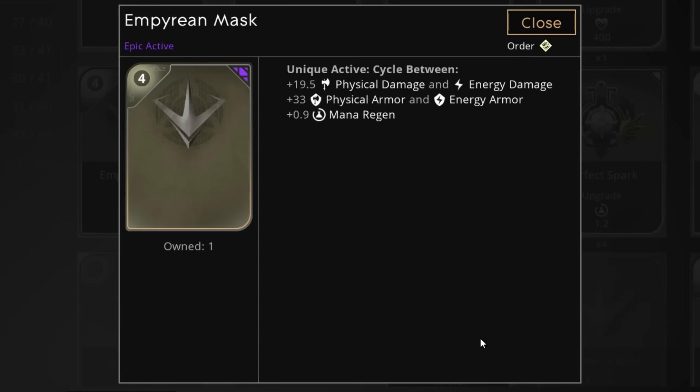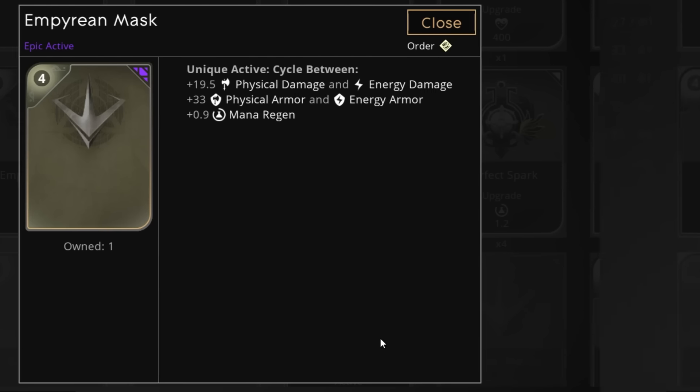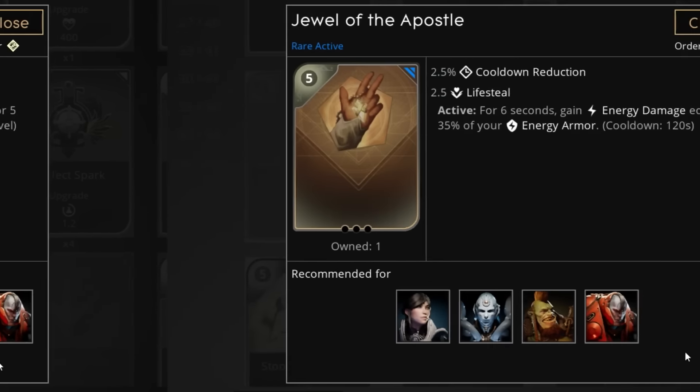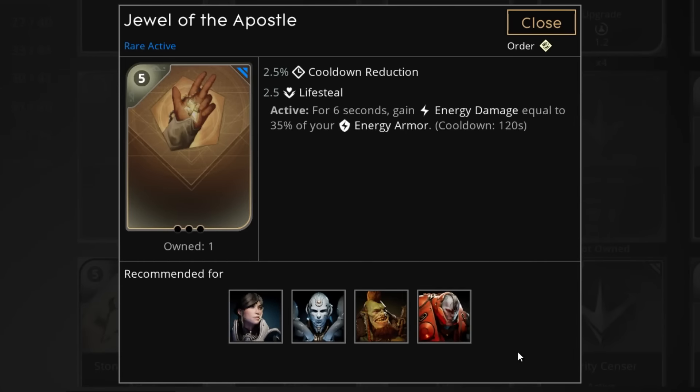The new card Imperium Mask can be used by Gadget now as well, giving you early game potential and survival, and then you can drop it later. A potentially great card for her is Honor the Pure. The risk is of course the new card Scarab Claws that would ruin you if you keep using this late game, but it's an easy card to pick up early, make an impact, and then sell it before anyone can build any claws. Another interesting card would be Jewel of Apostle — it's cooldown reduction, but the active converts your energy armor into energy damage, so you could actually build a tanky Gadget and then use this card to suddenly do good damage.